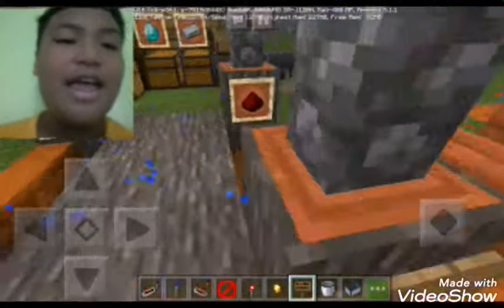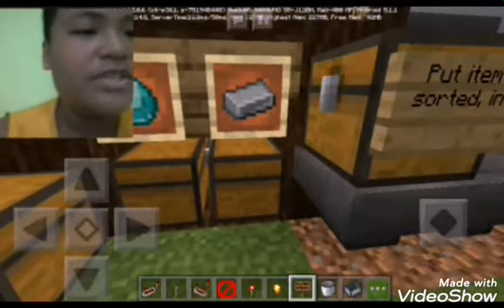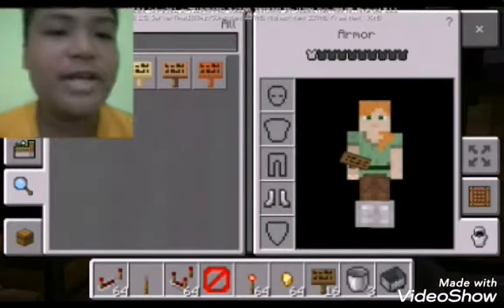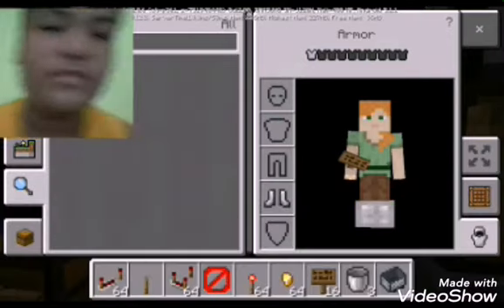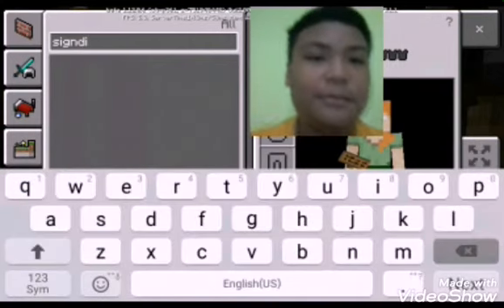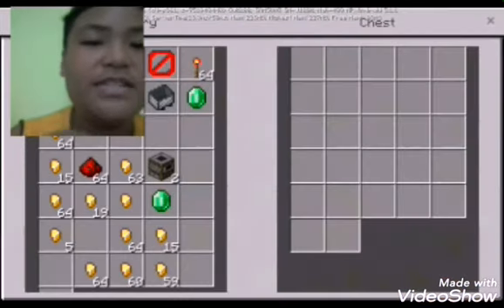Our next creation is going to be fun — we are here at our sorting machine. So we need to sort diamonds. Okay, now we have diamonds and we need to sort them.